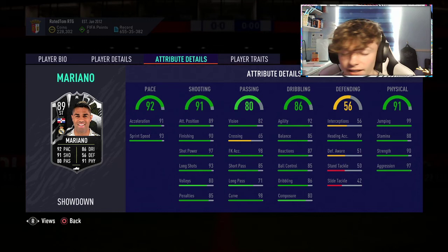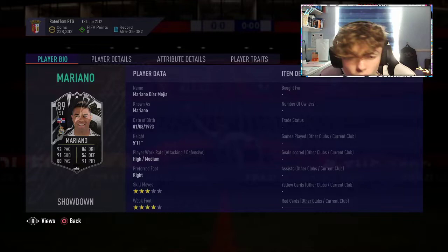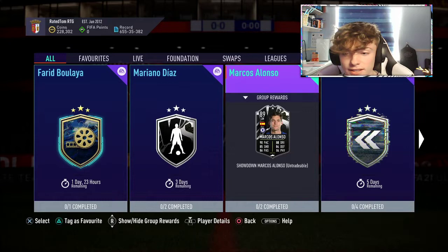He has 99 heading accuracy as well, so if you get a cross in, he should get his head to it. He is 5'11", so he's not the tallest. But it's 3-star, 4-star, which is a bit better than Alonso. They are different cards in different positions. If you're going to play Mariano up top, I probably wouldn't complete him. They don't upgrade the skill moves or weak foot with these showdown upgrades — it's only the rating. Both Mariano and Alonso get +2 if their team wins.